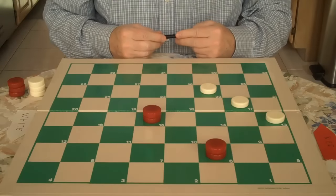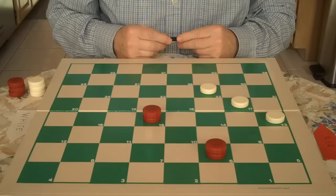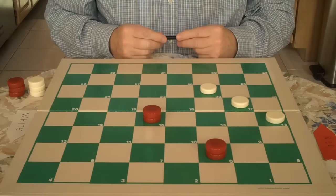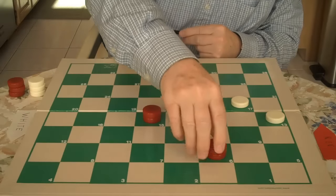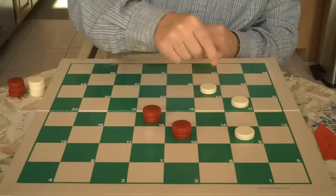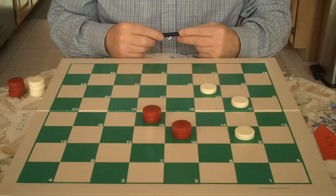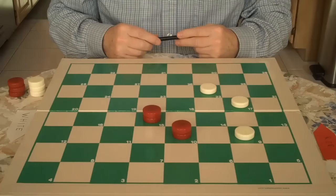Now what do we do? Well, we have the power of move. Do you see it? You connect the two kings — you go six to ten. This forces White to go 13 to nine. And now you have a two-for-one and the winner move on White.